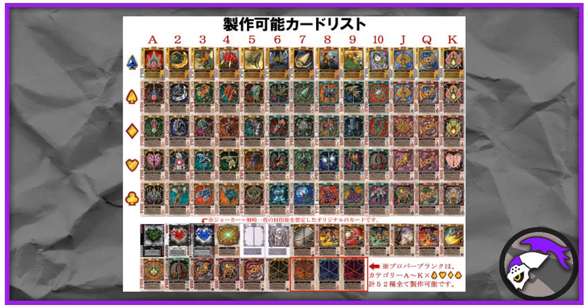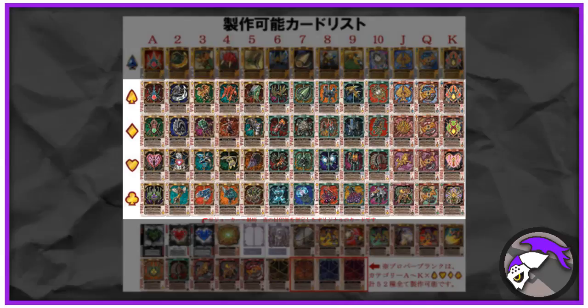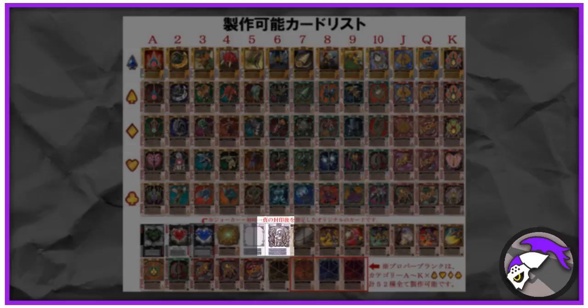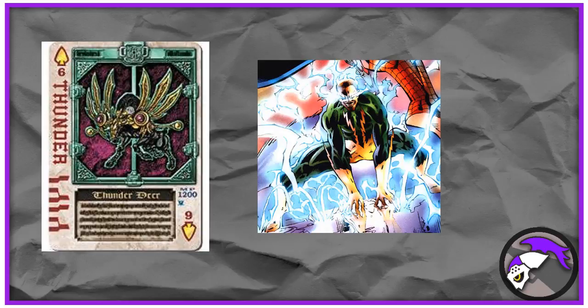The cards are categorized in the exact same way the undead are: Ace, Numbers, and Royal Club are the three categories. They are also categorized into the four suits, with the Joker cards being wild cards. Glaive, Lance, and Lark use Mighty Cards, while the Vanity Card — created by merging the four King category cards — belongs to no suit. Each Rouse Card allows the rider to use the power of the undead sealed within.